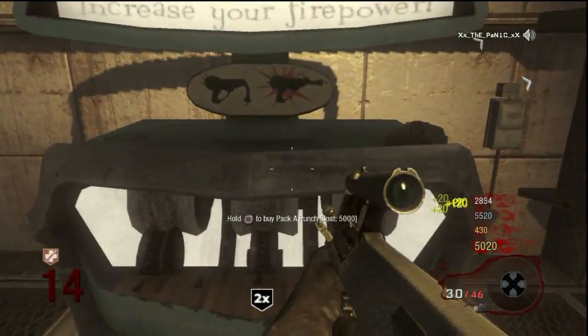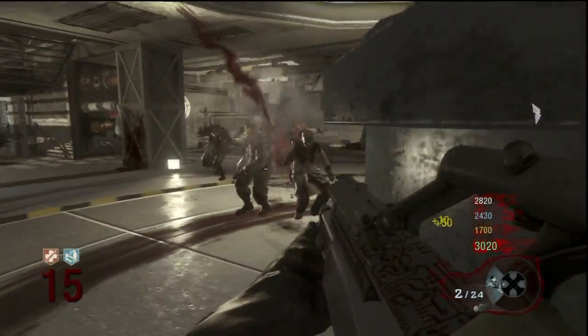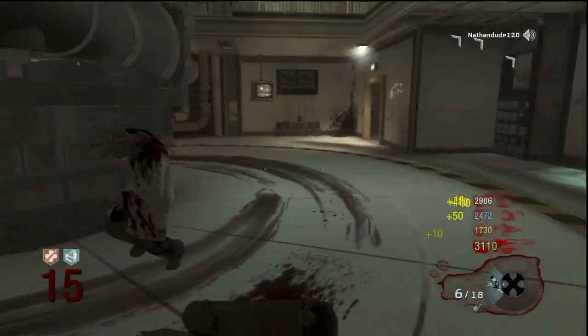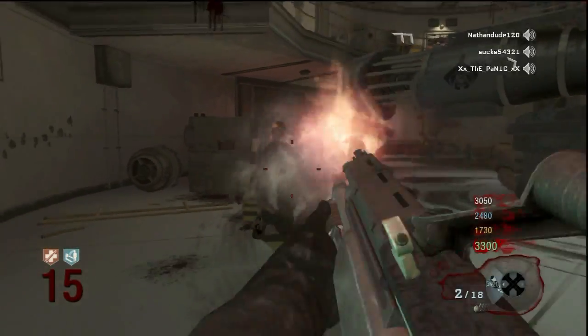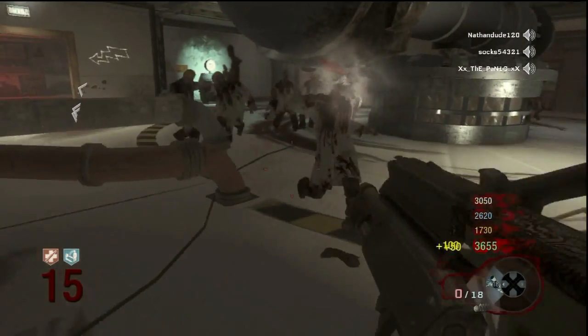If you put the weapon in the Pack-a-Punch, you get the AUG-50M3. You get a lot of standard upgrades including stronger bullets and more ammo, but what I like is the Master Key — it's basically a free Stakeout. This is one of those weapons where you definitely want to Pack-a-Punch it, if you can.